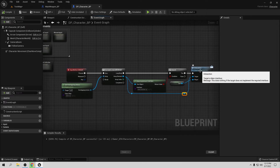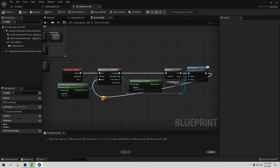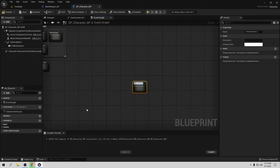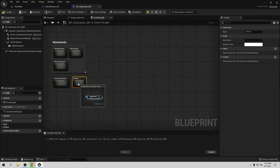Now with the Interaction set up, I want to stop the looping so it only runs when needed. Let's break and close this so we reroute into the Interact event. Now we have everything safe in our looping. Compile and save.